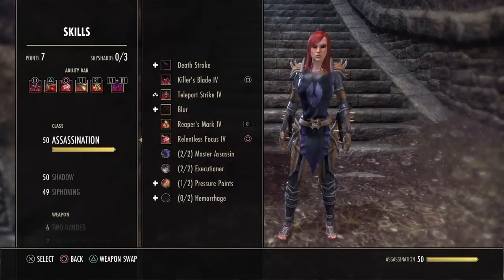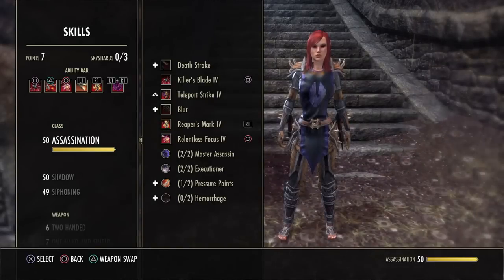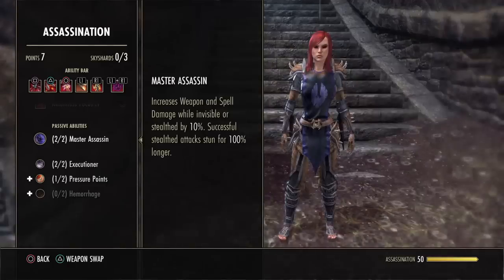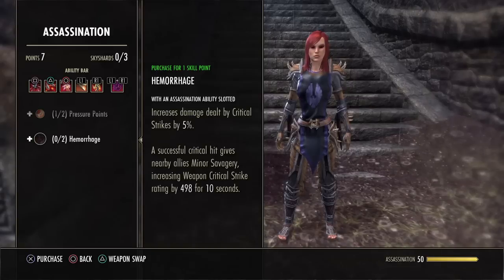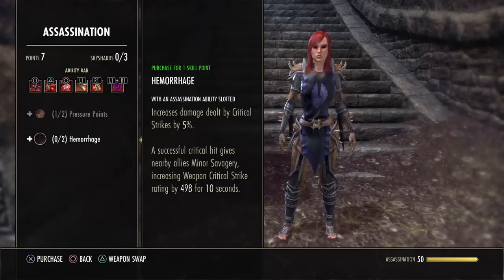I'm going to move over to skills now. I currently don't have all of the passives that I need. However, you're going to want to get Master Assassin, Executioner, Pressure Point, and Hemorrhage. As you can see, Hemorrhage increases damage dealt by critical strikes by 5%, and the next rank will be even higher — it's amazing.